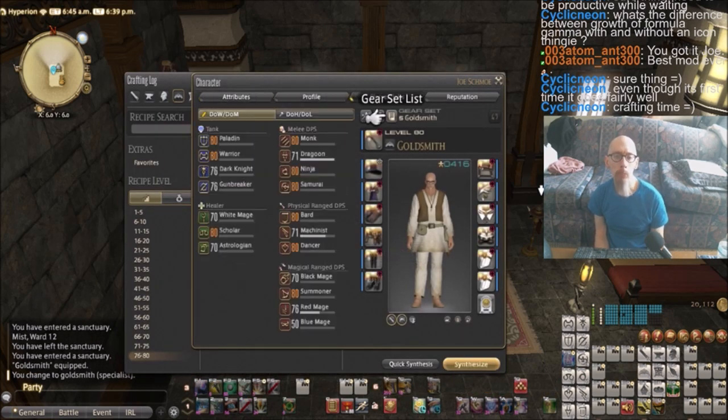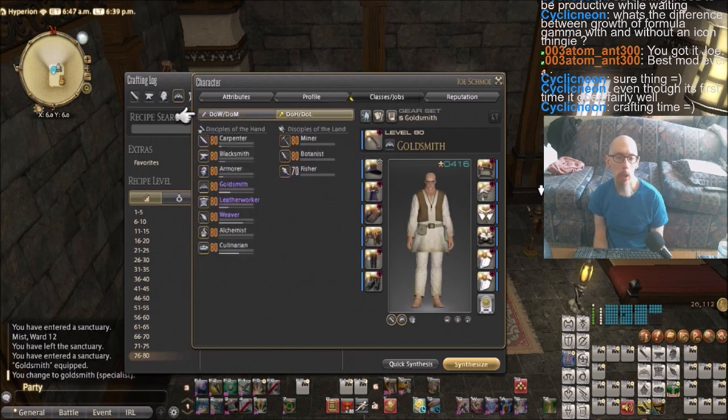First thing about crafting — it kind of works a little differently in this game than in most others. Like World of Warcraft had professions; they weren't actual classes in the technical sense, you just simply used them. Whereas in this game, each aspect of crafting is its own class, meaning I have to actually switch to whatever one I want, depending on whatever item I want to make.